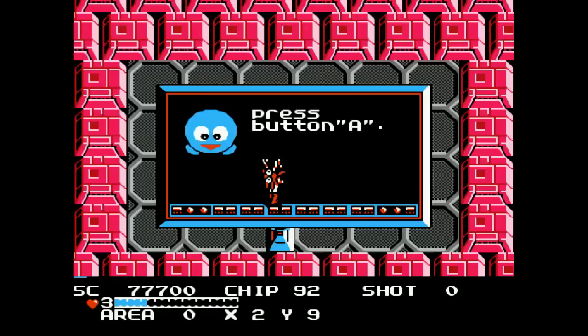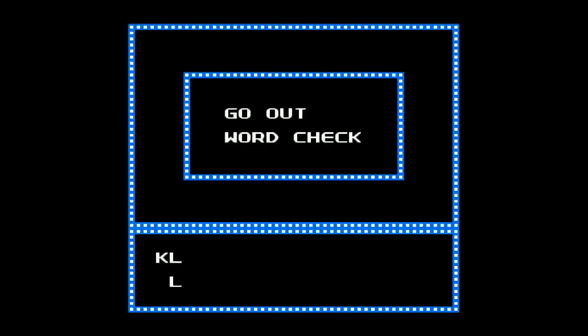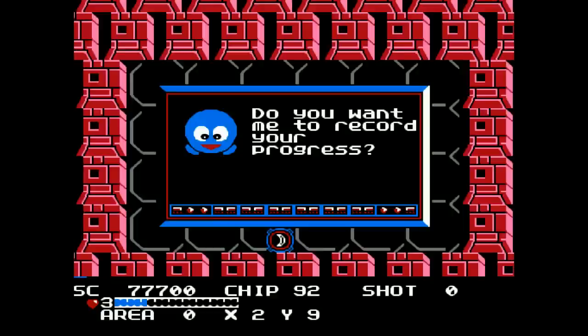This is how you get passwords by the way: you go to 'No Use' and press A, and then bam, the game gives you a password. You can also check it — go to 'Word Check', type in something, and it tells you if it's a good password or not. So there you go, just so you know how the save system works. We won't be utilizing it in this run, but now you know.